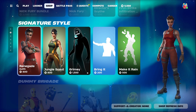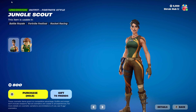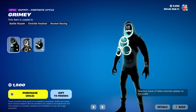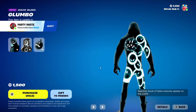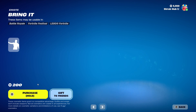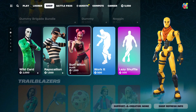Then we have the Renegade skin from Season 1 in the signature style — this is the Aerial Archer style. Then we have the Jungle Scout from Season 2 — also the Aerial Archer style. And the Grimbles skin from Chapter 2, which I keep seeing every five days. This is the Aerial Archer style. He comes with the Lamba back bling — reactive: every kill adds another skull to it. Then we have the Brainiac Emote from Season 4 and the Make It Rain Emote from Season 3.